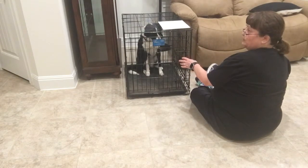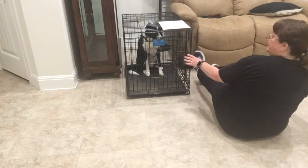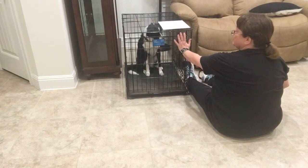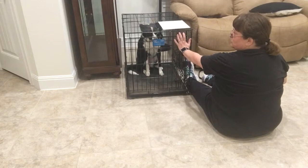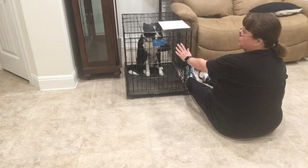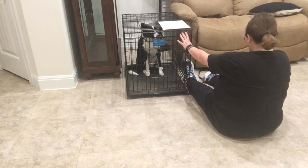Now if your dog goes back down to a down, you just start the process over again. If they're not going anywhere when you put your hand on there, wait for a little while. If they still don't do it, then go back to week one on crate games, where you're building more value for that sit position in the crate.